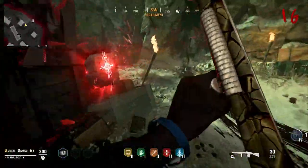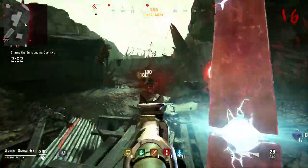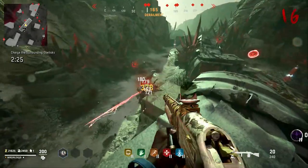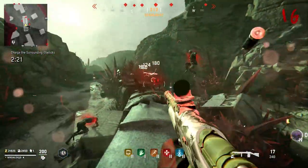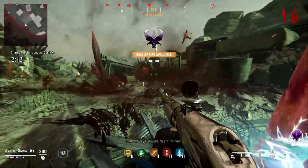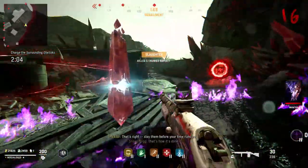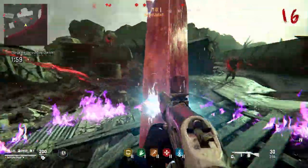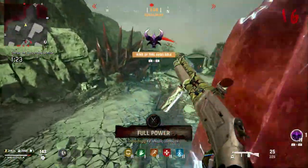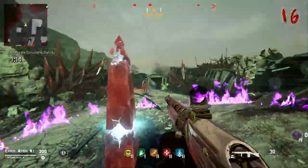The Trial of Sacrifice requires charging several obelisks around the map with souls using Ring of Fire. As soon as it starts, hop down and change your artifact to Ring of Fire using the stone nearby. Jump onto the middle train, kill zombies to collect souls and charge the obelisk — this spawns a full power-up to recharge your ability. Then stand near each surrounding obelisk, pop Ring of Fire, and get about three to four zombie kills until a stream of red light connects that obelisk to the middle one. Rinse and repeat for all four surrounding obelisks within the time limit.